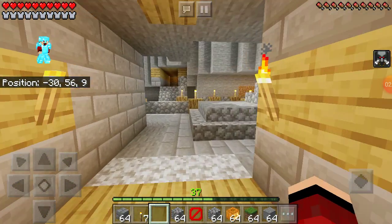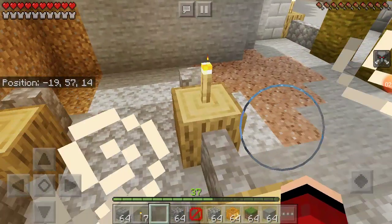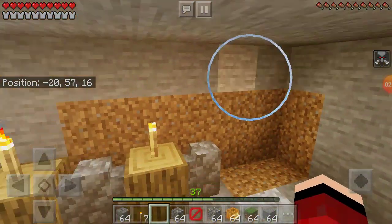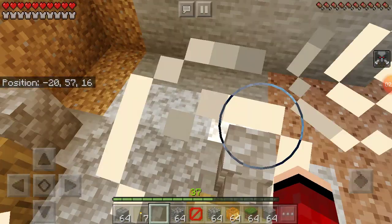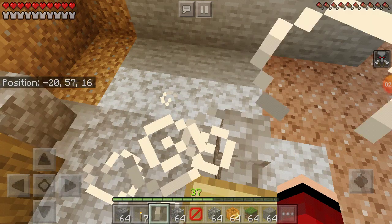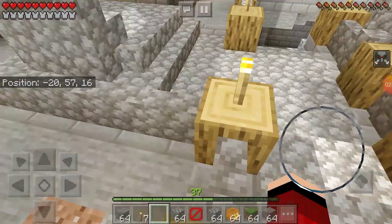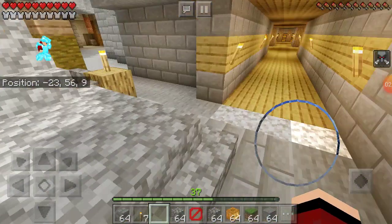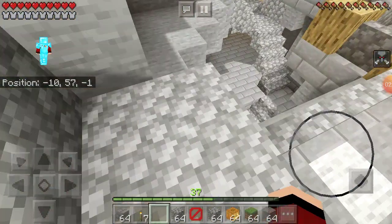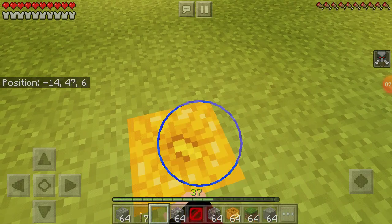You guys will be wondering why I have barrier blocks — we're gonna see that right now. I haven't finished this yet. I'm thinking of making this like a little cow room. I should put a fence right there. I'm thinking of making this one more long, put an oak log and make this like a three-hole design — one wood block here, two open spaces, and then another oak log. The reason I have barrier blocks is right here...